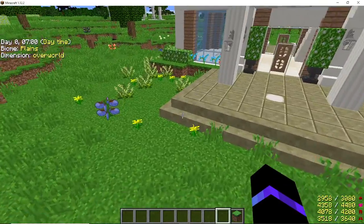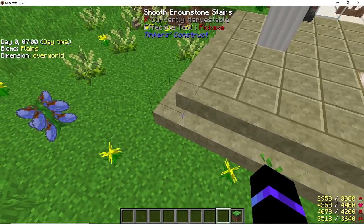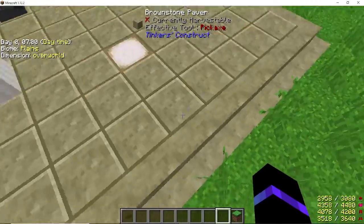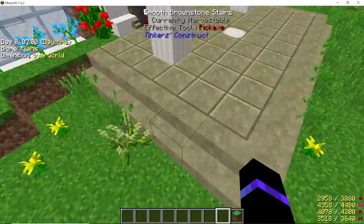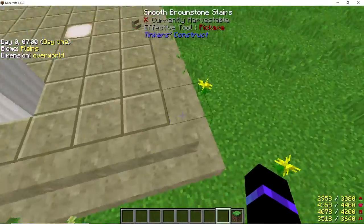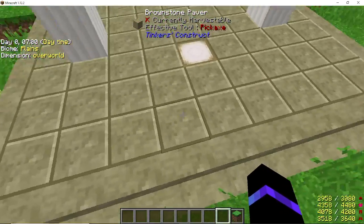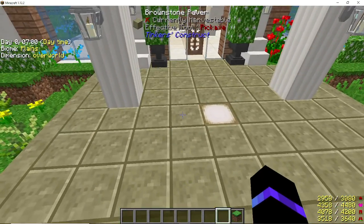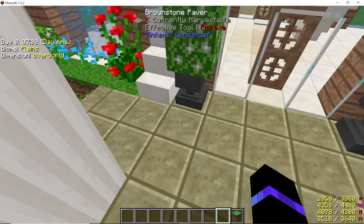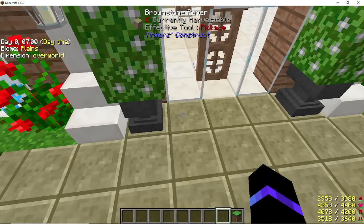We'll start with the patio here. I have smooth brownstone stairs - 1, 2, 3, 4, 5, 6, 7, 8, 9, 10, 11 - and then going towards the house, counting the corner, 1 through 7. That'll give you your base. For the patio itself I use the brownstone paver: 1 through 9 wide, and 1 through 6 deep all the way back.